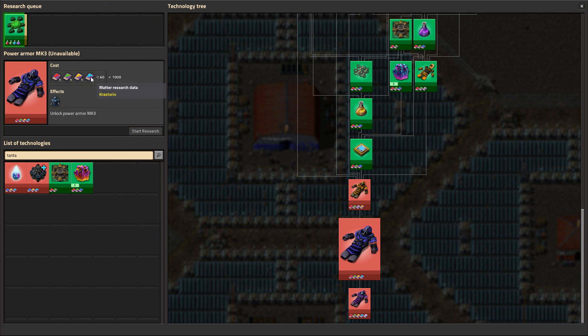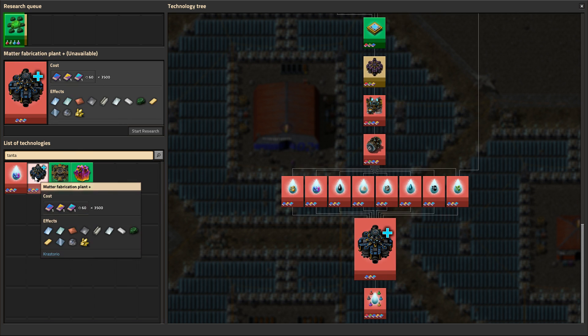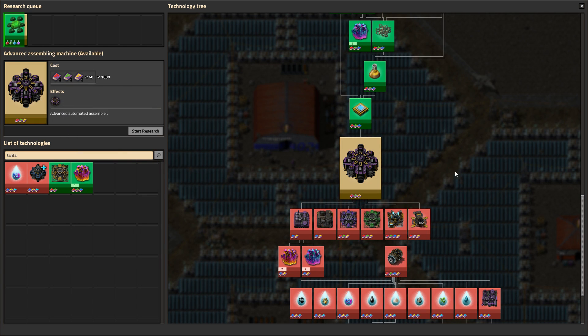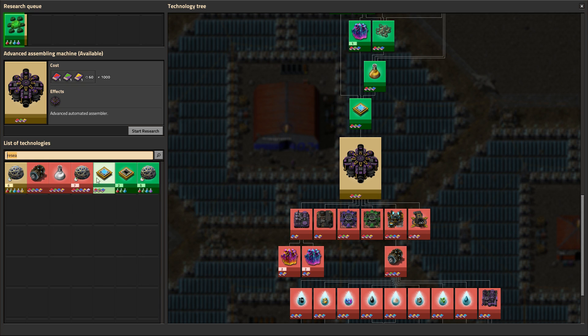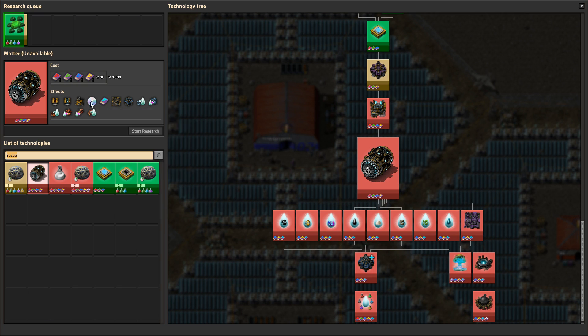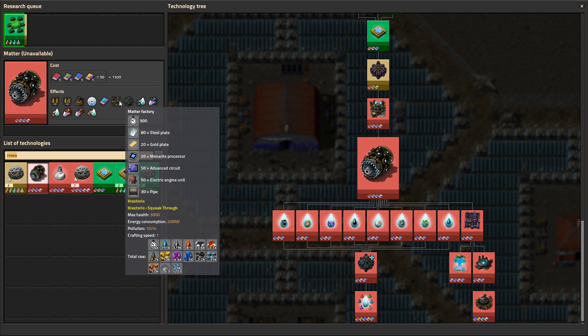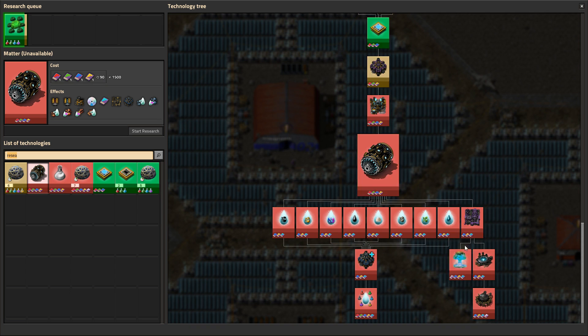Matter research data — okay, so there's another matter research data. I did not even see that. How do we make matter research? And then experimental data — experimental data is plastic plus matter. And matter is something we just make out of raw materials. That's really odd, to be honest — really, really odd.